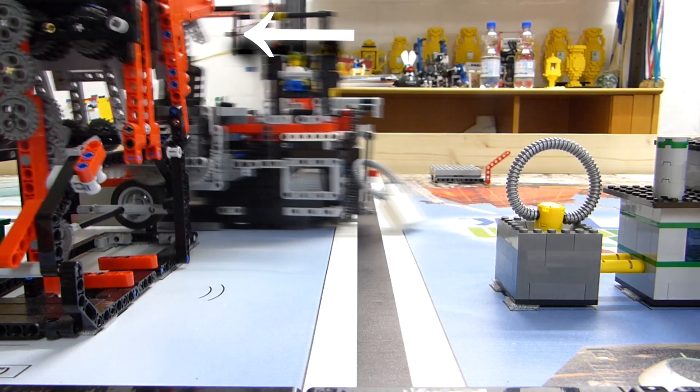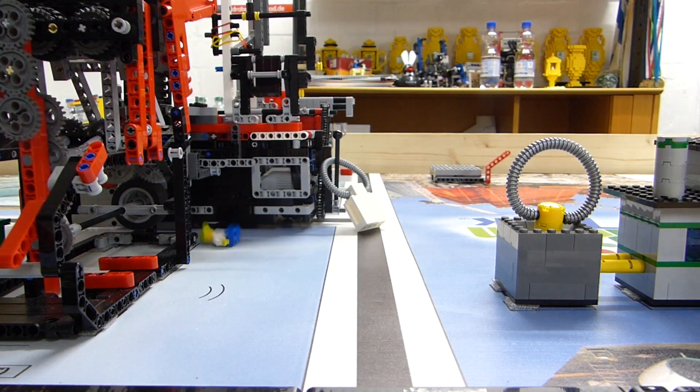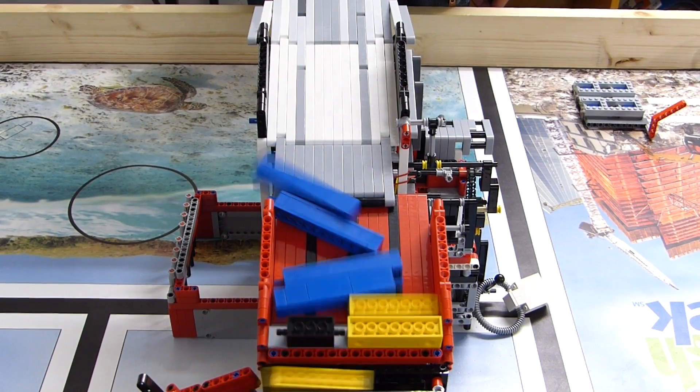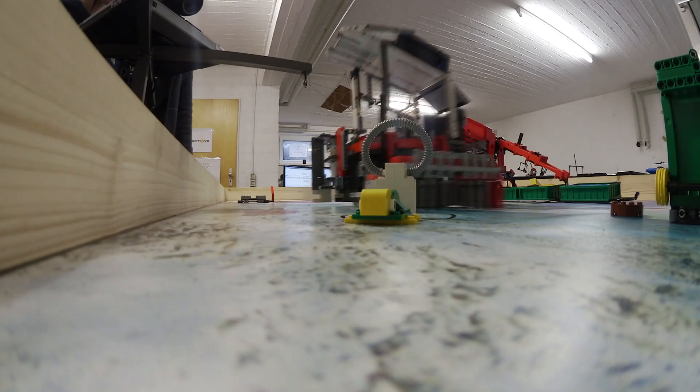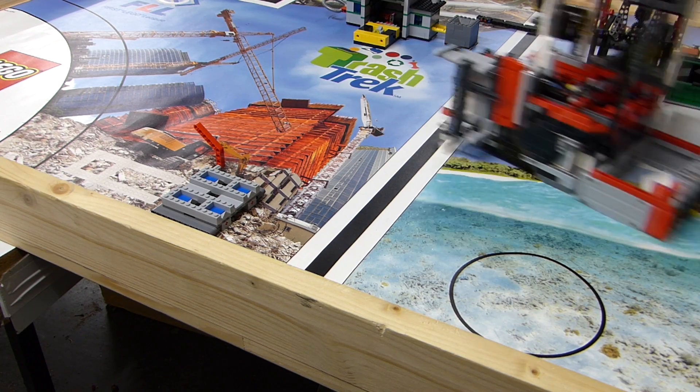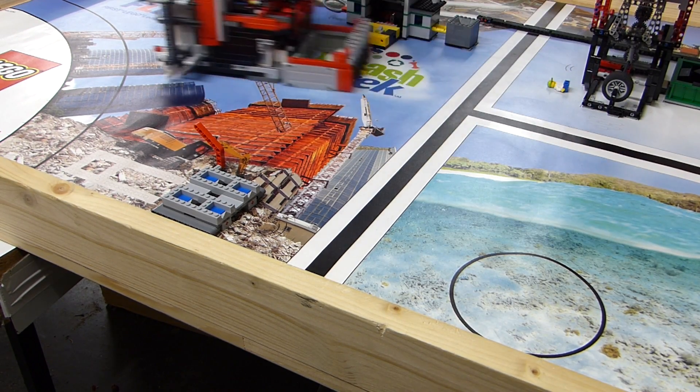We have this little structure to push the entire platform of the sorting up, and that's what allows us to sort really quickly without any interruptions. Once that is complete, we collect the compost, the second plastic bag, and the turtle. Then we drive back towards the base with 288 points more.